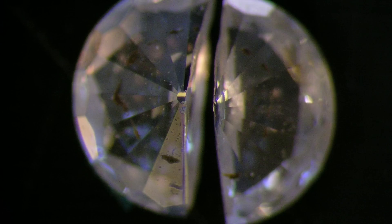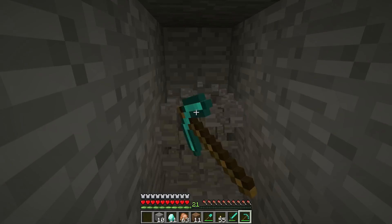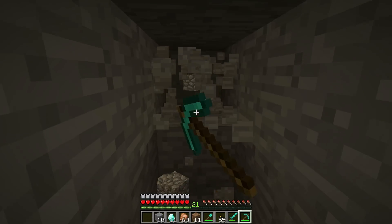Unfortunately, a diamond sword has one major drawback: it's brittle. Similar to ceramic kitchen knives, sudden impacts can cause the blade to chip or even shatter. This is because defects in the crystal structure can lead to small fractures and possible weak points.